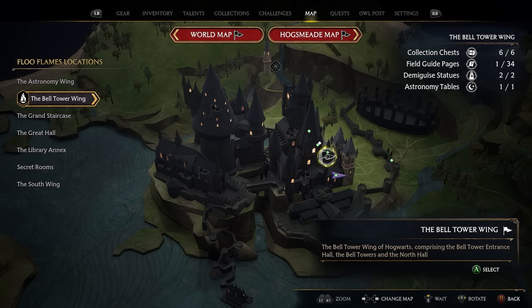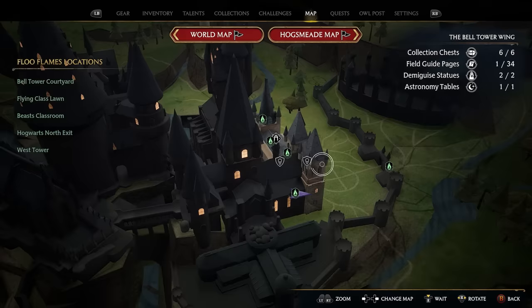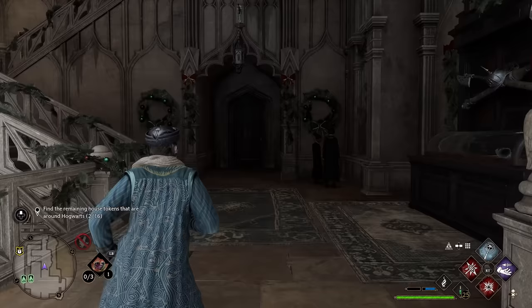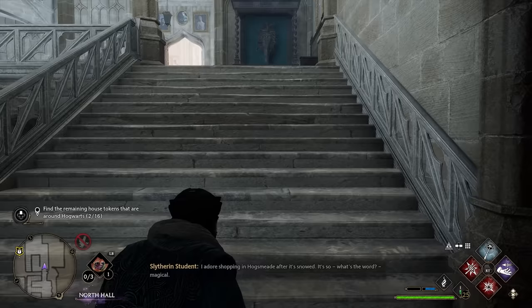To get our next token, take the Bell Tower Wing and go down to the Bell Tower Courtyard Floo Flame. Take that Floo Flame and, facing the Floo Flame, go to the right and up the stairs. Go straight through the door right in front of you, take the little staircase inside, and once you get to the top you'll see our next key right here.